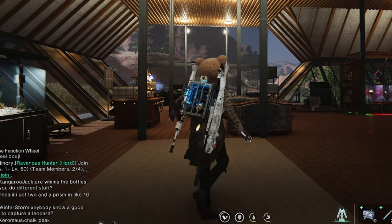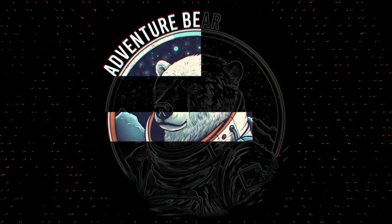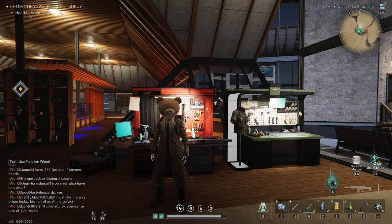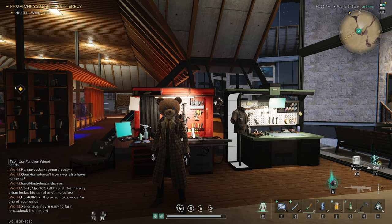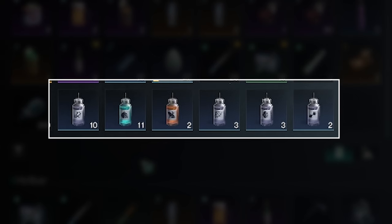Let me show you how whims can bring the vim and vigor back to your character. So what exactly are whims? Essentially, think of them like magic potions. You take them to gain extra abilities. In my backpack, I currently have multiple different types of whims.